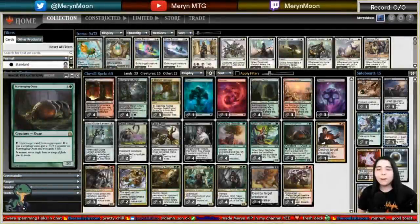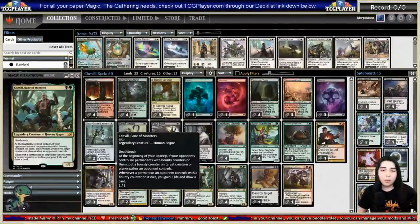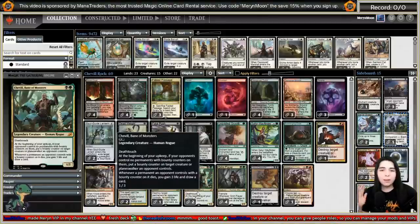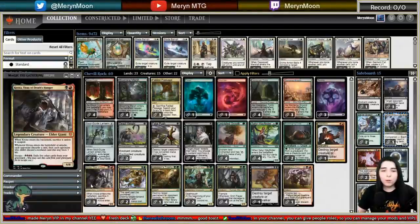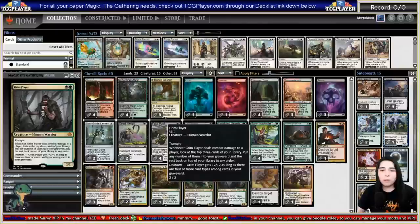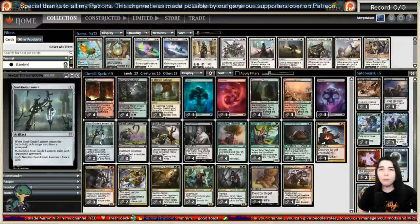We're live on Twitch with our deck freshly rented from Mana Traders, playing some Jund Shovel Rock. Shovel is a 1/3 deathtoucher for two, which is already annoying, and at your upkeep you put bounty counters on opponent's creatures — if you kill them, you gain three life and draw a card. We really want to go up against mono-creature decks. It's also a graveyard-based deck — Satyr Wayfinder self-mills to find Kroxa, and Grim Flayer also self-mills with delirium synergies.